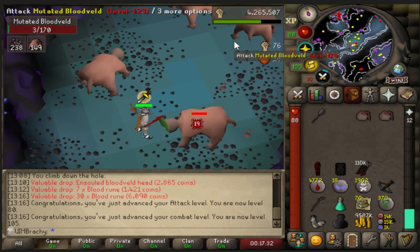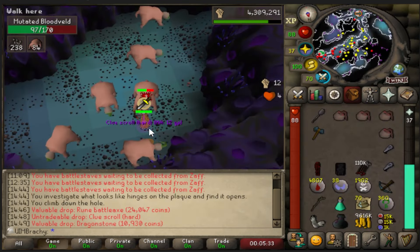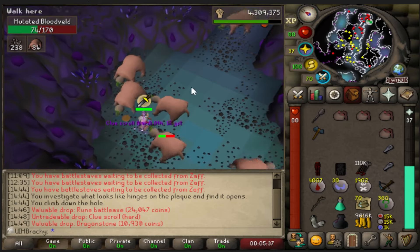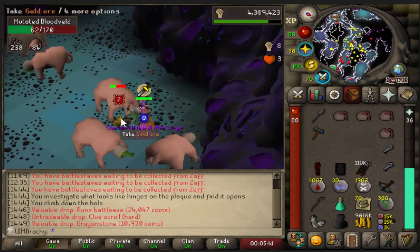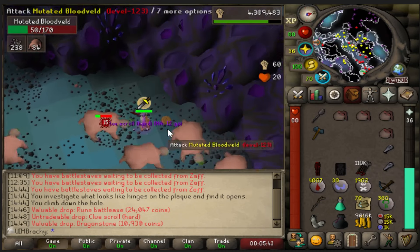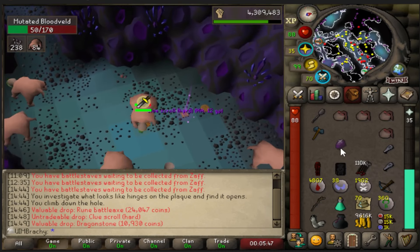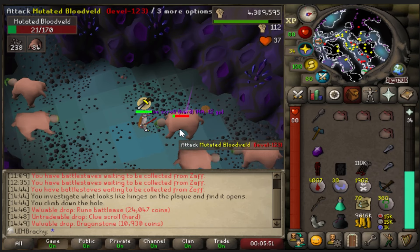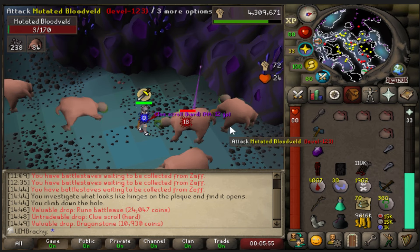Hopefully we can get like 90 Strength or something before we get a whip. I know I'm wearing a Ring of Wealth, so it takes out a lot of the empty spaces on the rare drop table, but it feels kind of rare to get a Dragonstone all the same. Kind of makes me think about finishing my Jewelry Box in my POH — I'll need 16 Dragonstones in total for that. I think we're actually in a pretty good spot to go for that soon. Our looting bag is absolutely full of keys and Dragonstones.